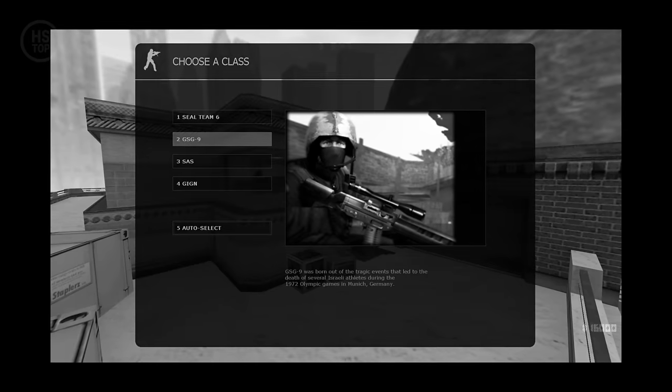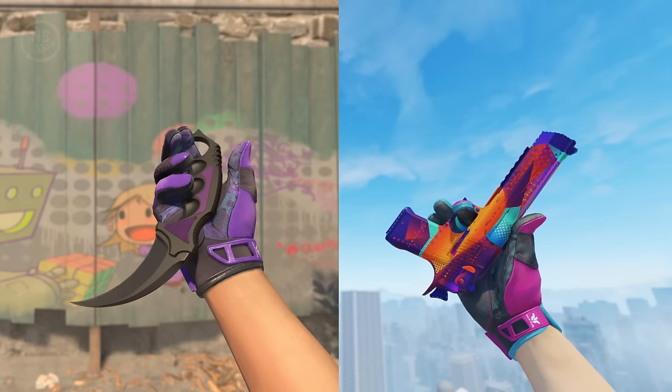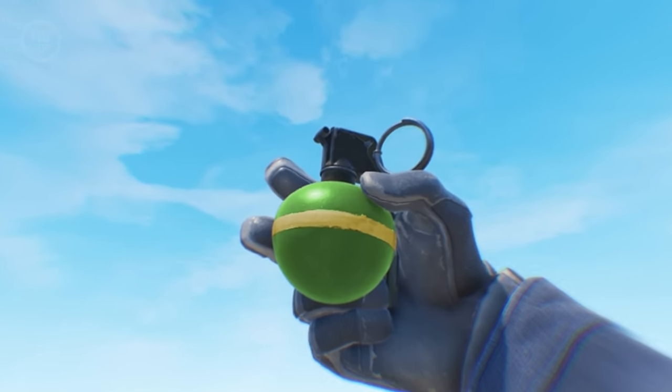Players aren't just picking characters anymore. We're buying agents, stickers, weapon skins, and knives. And then what? Skins for C4, grenades, boots.